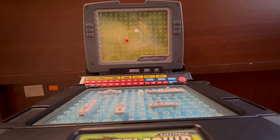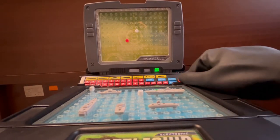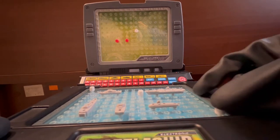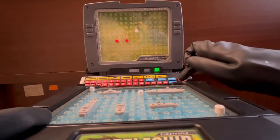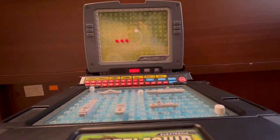The computer missed at Alpha 1. So right now I will shoot at Golf 4 to understand what kind of ship it is. Hit at Golf 4 — it's not the small one. The computer missed at Juliet 14. Now I will shoot at Golf 5 to find out if it's a three-point ship or bigger. Hit at Golf 5 — target neutralized. It's a three-point ship and it was a submarine. Nice.